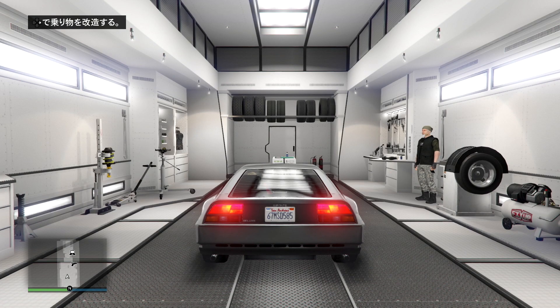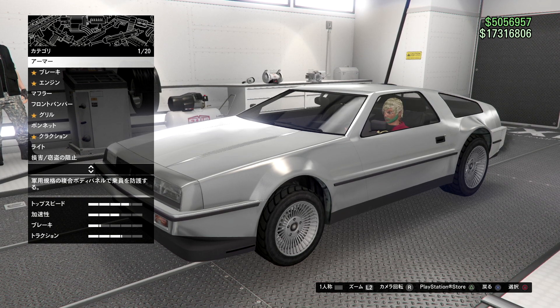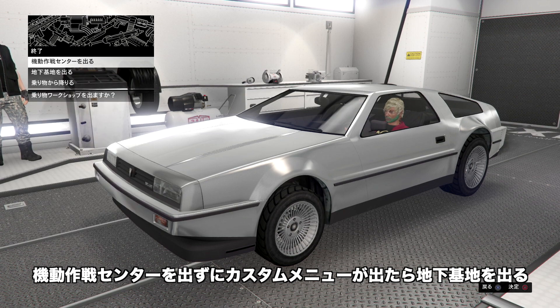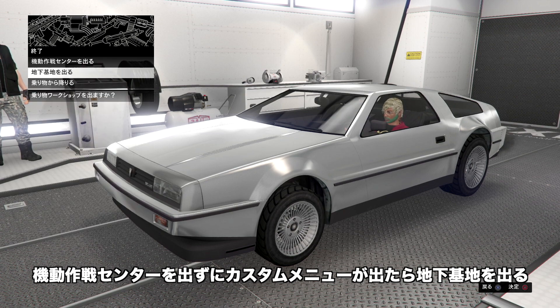ここでもう一度機動作戦センターの中に入りカスタム項目を出してください。もう一度フレンドに読み込みをして、PSボタンを素早く2回押し参加で読み込み、×で準備します。カスタム項目で機動作戦センターを出るを押した瞬間にPSボタンを素早く2回押して、照準違いさんの警告に丸・注意に×・右十字キー連打します。カスタム項目が出ればOKです。機動作戦センターを出ずにカスタムメニューが出たら、今度は地下基地を出るを押してください。